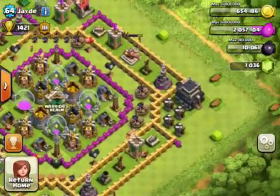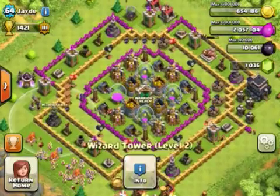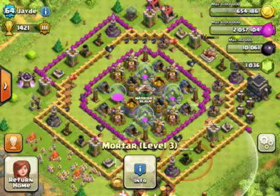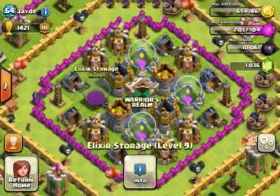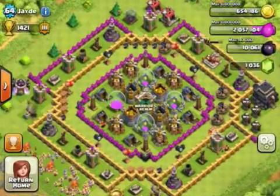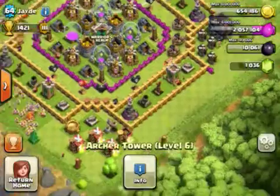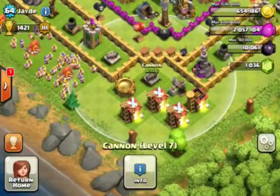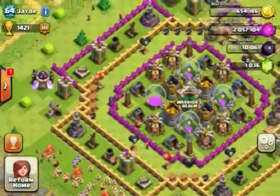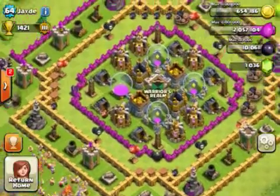He has all of his resources in the middle, followed with some Teslas at the corners, so I guess that's good, but if wall breakers come they just go right through this guy's base. He has his mortars in a triangular formation — probably a large triangle — but one is upgrading. He has his wizard towers as a square or diamond, which is good, and his air defenses as well. His cannons and archer towers are in range of his outside buildings so they can't really be picked off easily, so that's good.